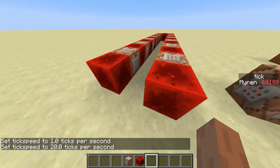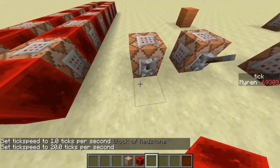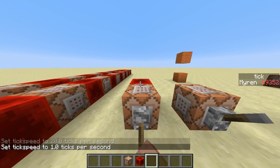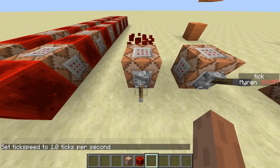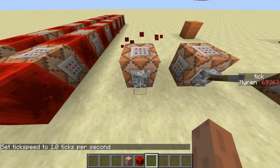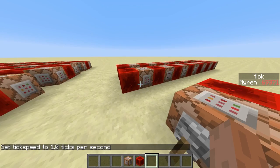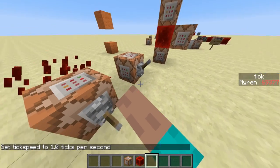However, this would not be a problem if all command blocks always had one game tick delay. But there is a problem: if a command block is directly activated through a client-side input, it can sometimes be instant. You saw the lever flicked and the redstone block was placed within exactly the same time. After the time when the lever flicks down, the redstone block is there instantly. And that is a problem, because command blocks have inconsistent delay sometimes.